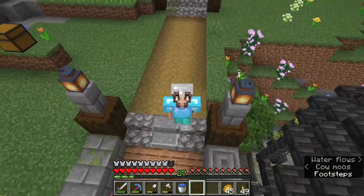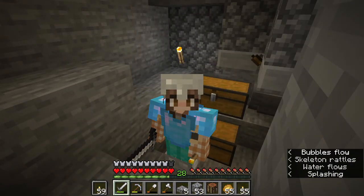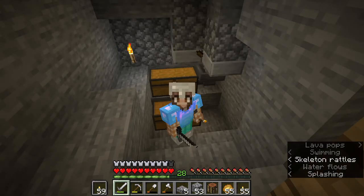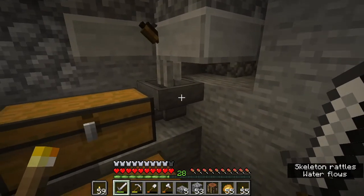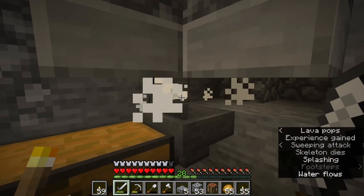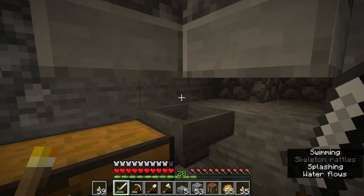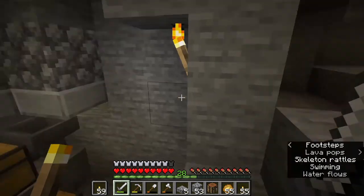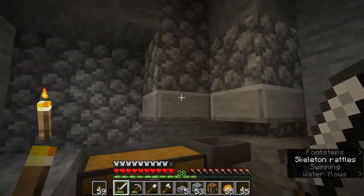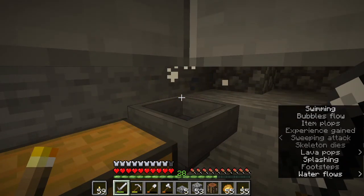Now let's go get making this farm. Okay, a lot of time has passed, but we finally made the skeleton spawner. As you can see up behind me, they are spawning in - look at this! I'm so proud of myself. This is my second XP farm that I've made like this and I'm very happy. I didn't think it was going to work because there's a lot of extra stuff around the spawner, but it works. It's beautiful - we're getting lots of XP.